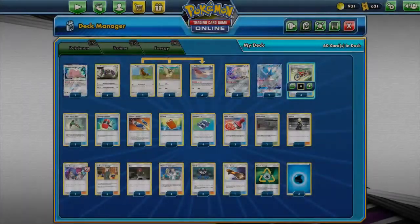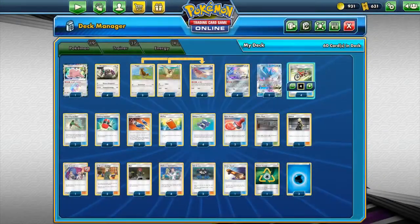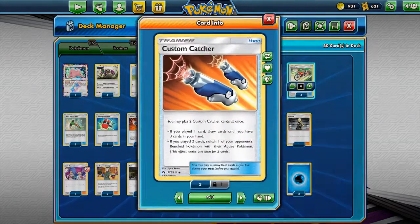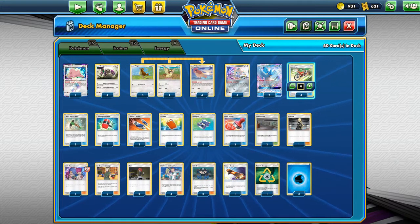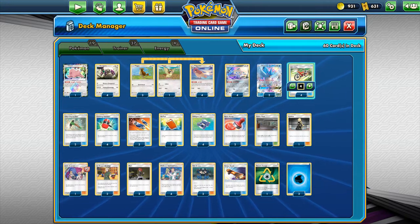So altogether, they're going to use Oranguru's Resource Management to loop back cards you don't want to see — Crushing Hammers, Palpad, which gets back Lieutenant Surge's Strategy, Mars, and Jesse and James. Power Plant shuts off your GX Pokémon abilities. Custom Catchers bring up Pokémon you don't want in the active position, and Chip Chip Ice Axe controls the top of your deck every single turn. It's not a very good matchup for you, but sometimes this deck can get a little inconsistent if they flip tails on Crushing Hammer or draw the wrong cards at the wrong time.